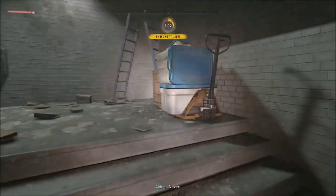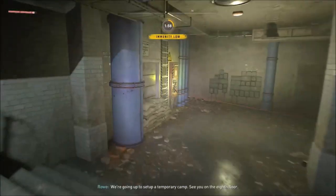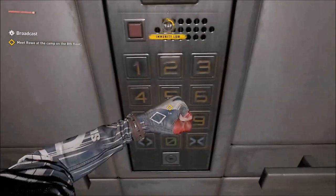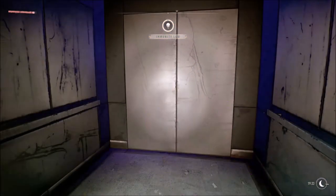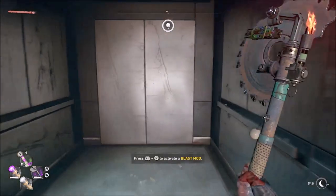I'll cut you one out of a potato. We're going up to set up a temporary camp — see you on the eighth floor. So we're taking the elevator boys, let's do this. Finally we got a way out of this place. Let me put some immunity on me, I'm probably gonna need some more immunity.